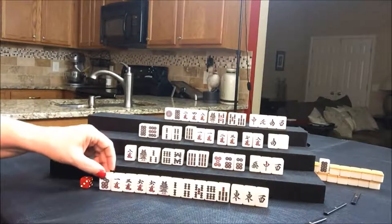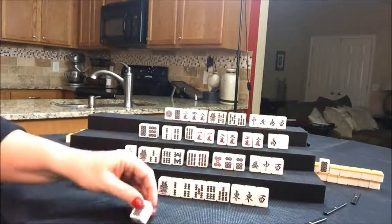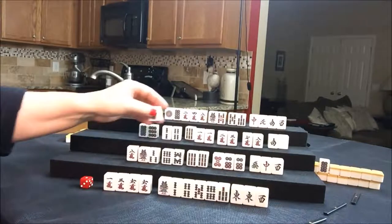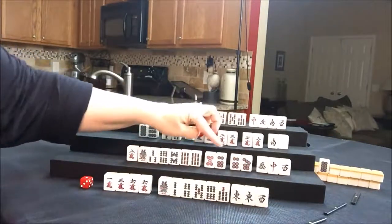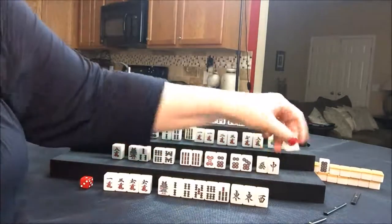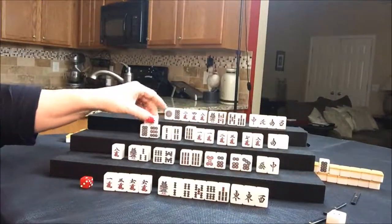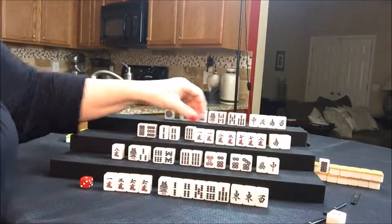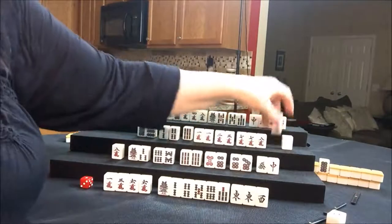East is trying for hanitsu, so I'm going to discard the seven dot. We'll draw for South — seven dot. That's good, because now there's one, two, three, four, five blocks. Let's discard the West and draw for West — seven crack. One, two, three, four, five. So let's discard the South and draw for North — seven crack.